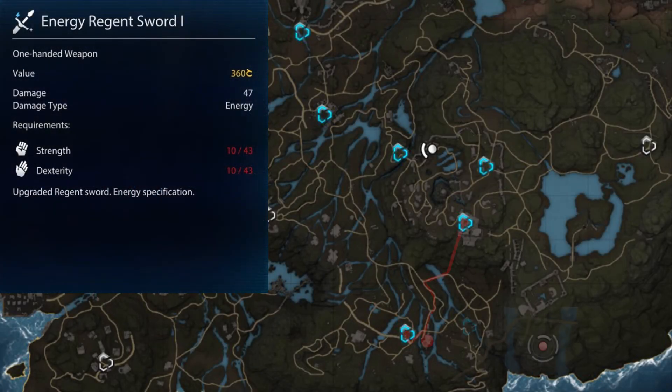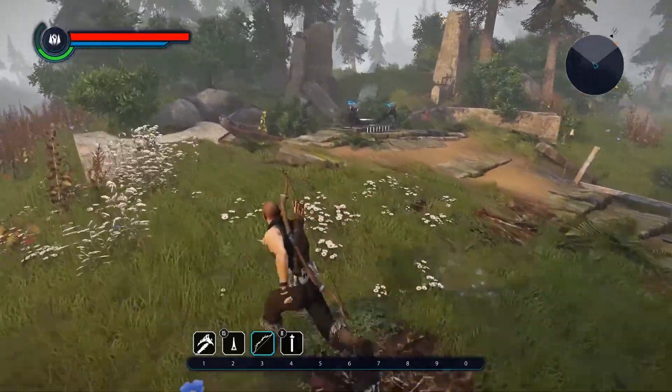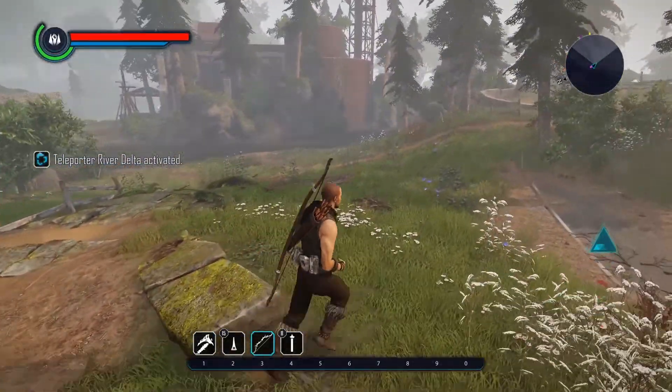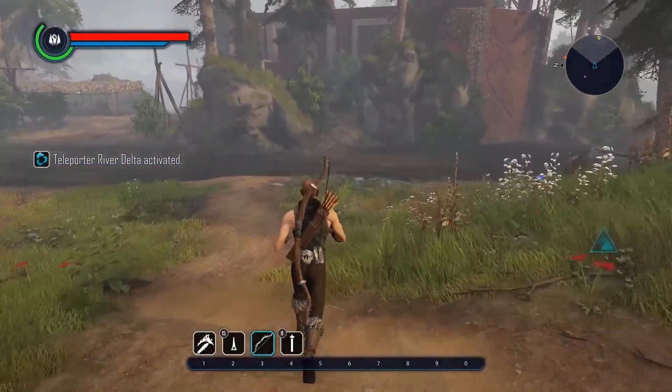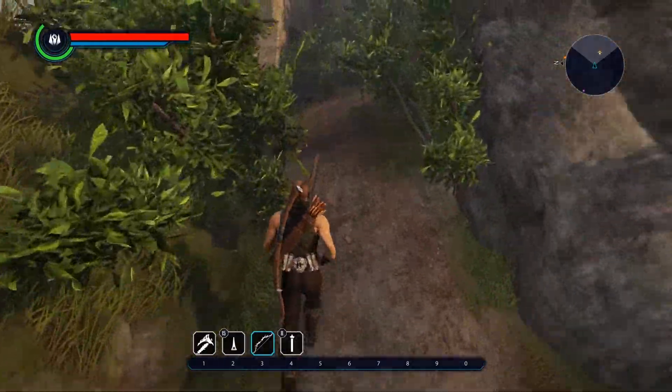Hello and welcome to the next loot location video. In this video I will be showing you where to find the energy regen sword level 1. This location is called Mausoleum and you will have a quest to go there, but I won't be going into too much detail about which quest it is so I do not spoil the storyline.